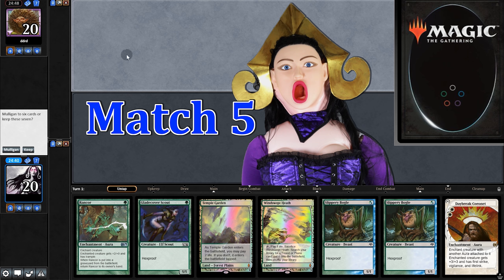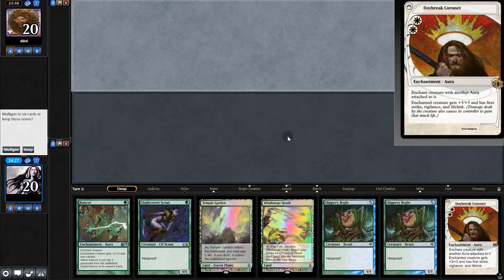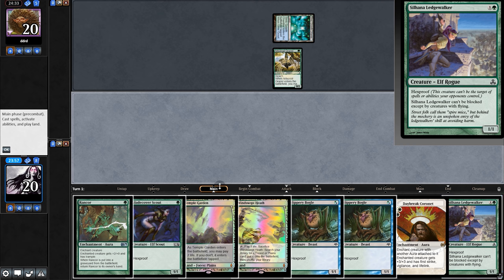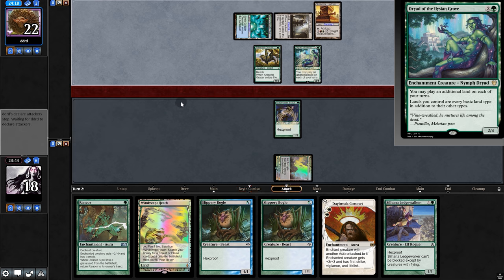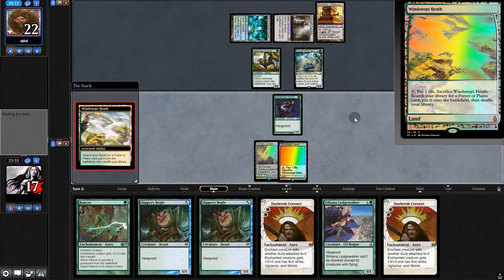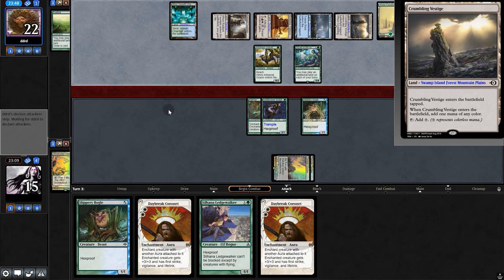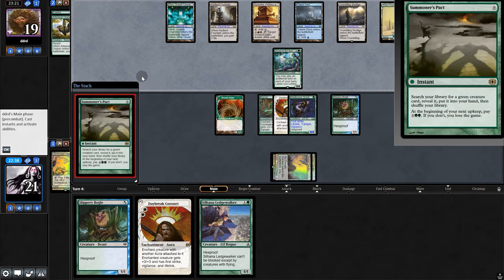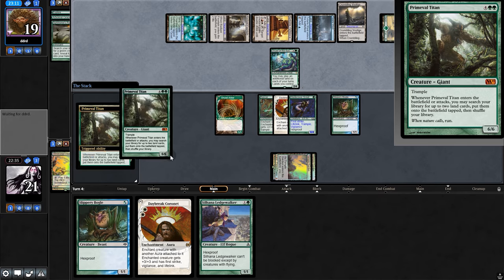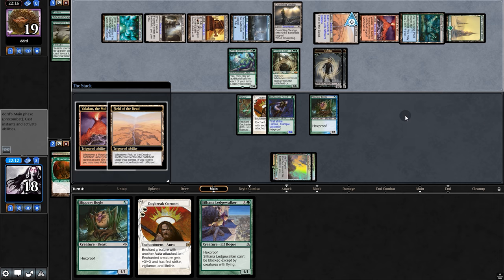Next match — opponent has no companion, probably no discard. We keep with Rancor and Daybreak. Turns out it's Amulet Titan — another creature drawn, whatever. We play Scout, opponent plays Dryad and explores. We miss Gem Razor but have Daybreak. We play Rancor, Bogle, pass back. Opponent has lots of lands, only one card in hand. We play Daybreak and swing for six — they chump. Opponent goes for Titan with Dryad out, grabs Valakut and Field, deals damage and makes Zombies. We play Daybreak and swing for nine but they chump with all three.